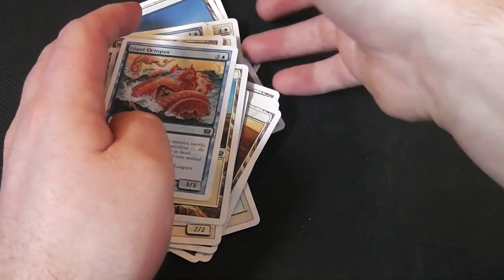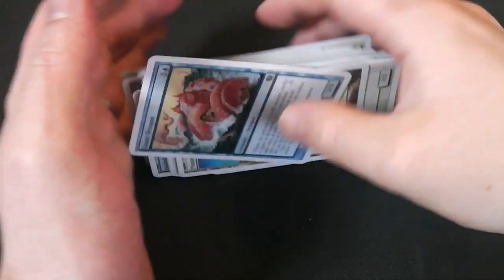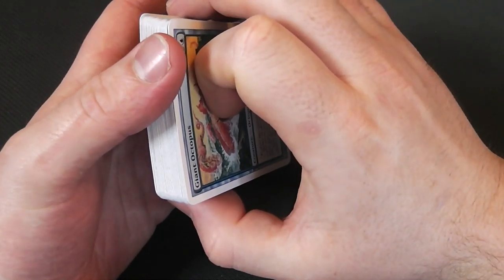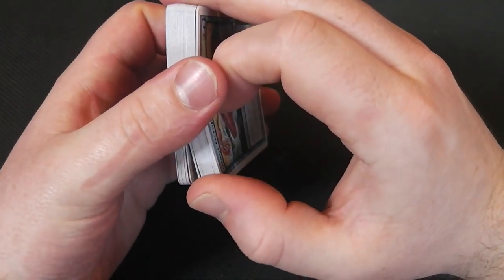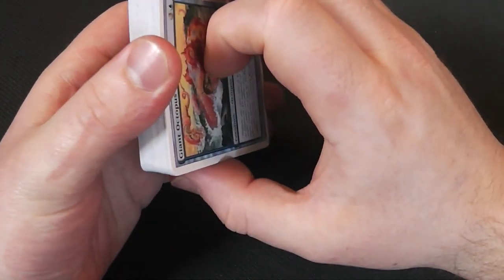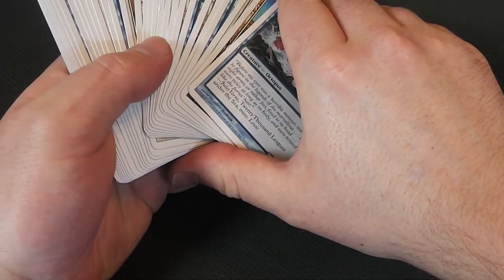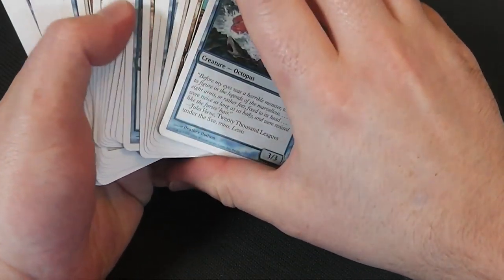It'll be interesting to play this against someone. Won't change up a lot — there's not really a lot you're doing there. But I suppose that's just creatures: creatures and life gain. No creatures have flying. This would be a very good deck to teach people with. I'm quite impressed with that actually. So, blue-white. And then we're going to move on to the green one.